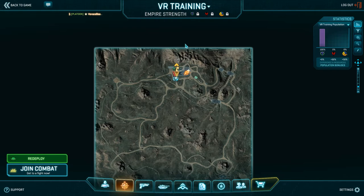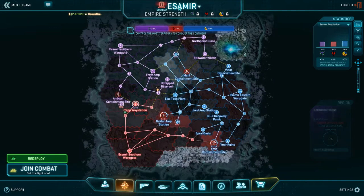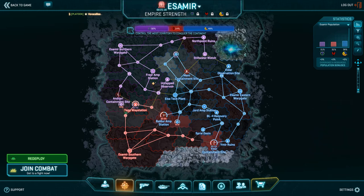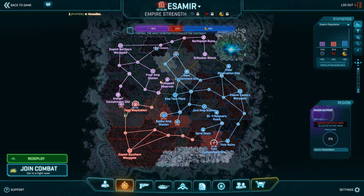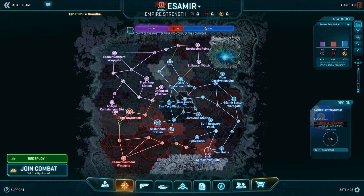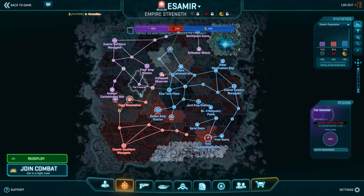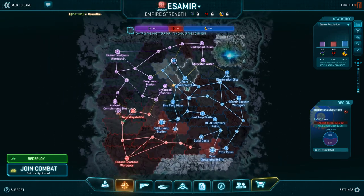So the next thing I want to talk about is map awareness. We're going to look at Esamir. If you guys want to open up the map screen and hit the title of VR Training and click that, it'll bring up a drop-down menu of all the continents both closed and open. You can hit Esamir and it'll take you right to that map. I want to have this as a visualization while I talk about this.